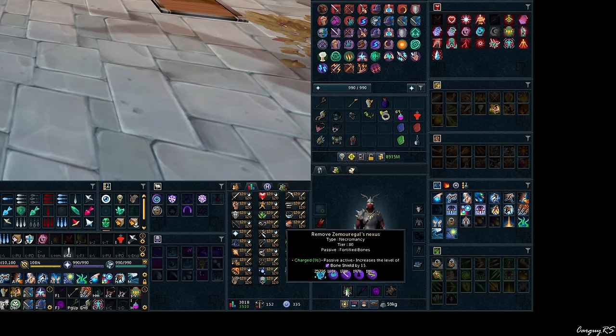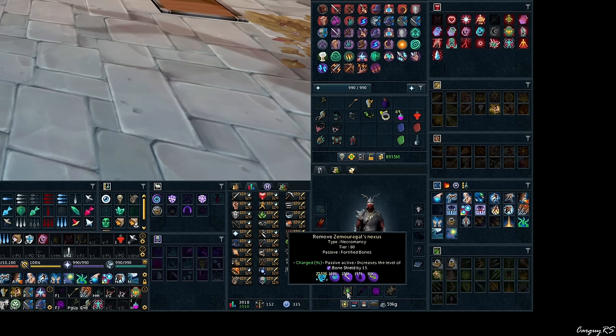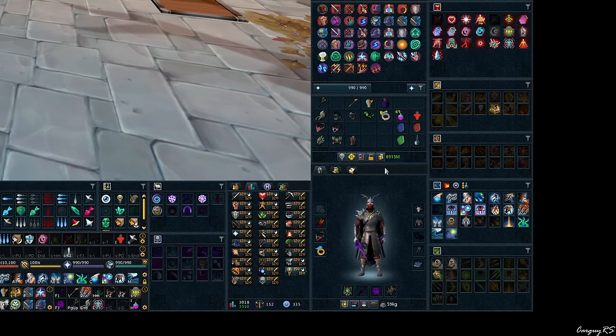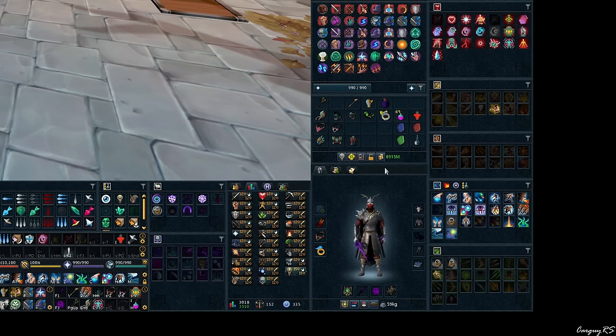Magic is really the only other combat style that allows you to equip Zemorgiel's Nexus free of charge and get the full effect out of Bone Shield, because you don't have to wear a quiver to hold ammo or armor spikes like melee. You can just set that here, set your rune pouches in your inventory, and you're off to the races without having to change anything.